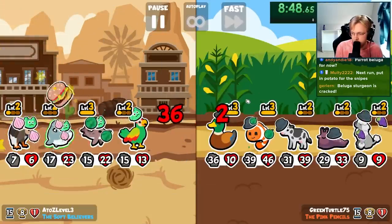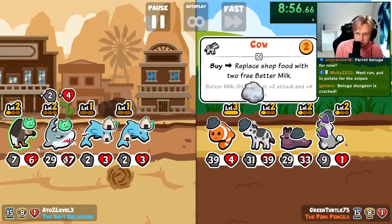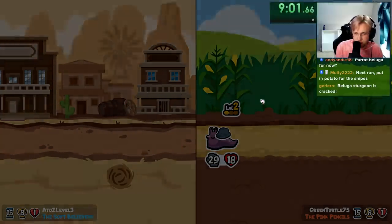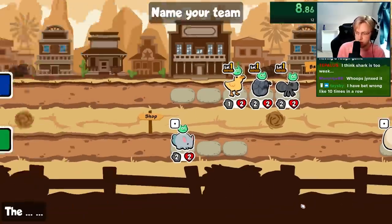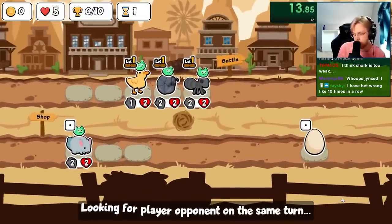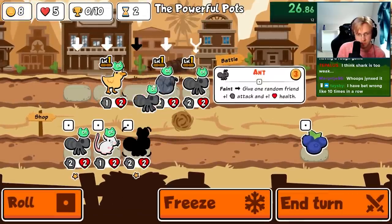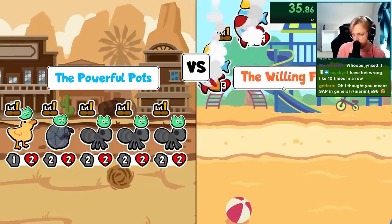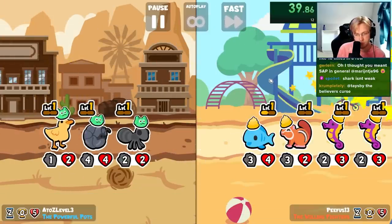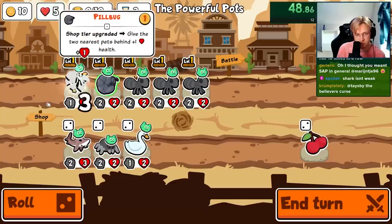No snipers — that means we might win. Then everyone shifts around and we still lose. The shark is too weak — I mean it was getting 50-50, I don't think that's that weak. Also Toonie, thank you for the rate. I guess we go ant, roll for the sturgeon. I don't know if ant hits could have got us there. Oh my goodness.